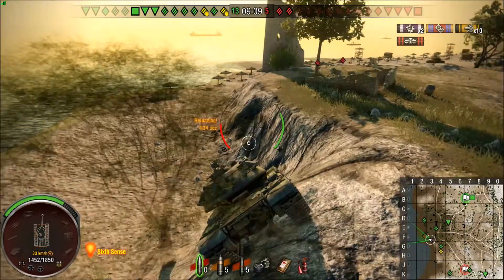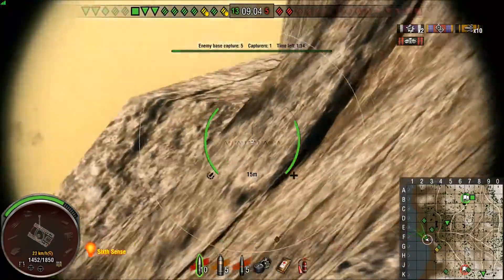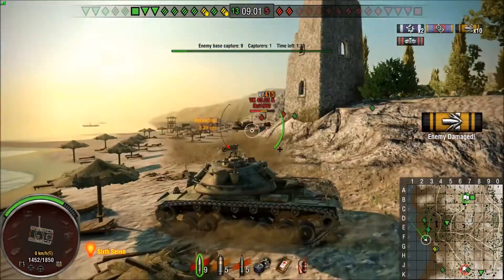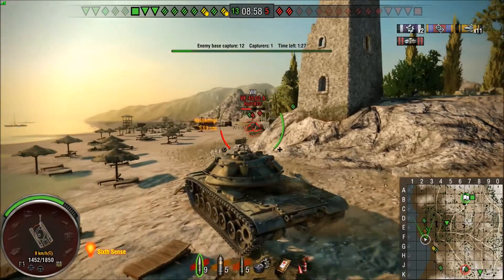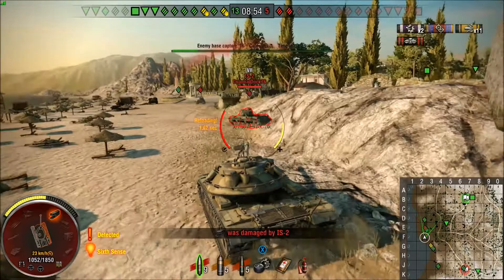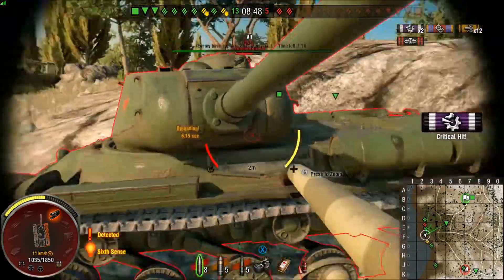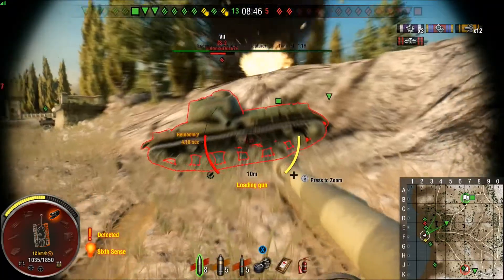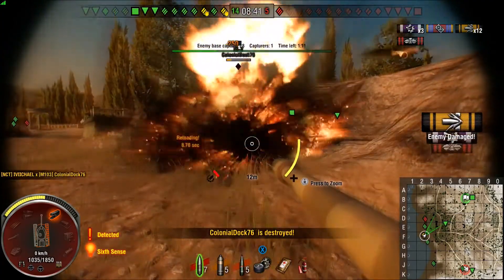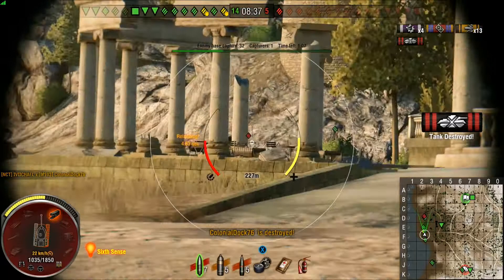Just like this one — this M103 has a really good gun. If he was facing me I could pen his bottom plate, I can even pen the turret sometimes. I'm just wasting this guy. I do a lot of frontal damage to him — I'm much heavier. He's only a tier 7. I'm getting ready to ammo rack him but I aimed a little too high, so anyway moving on.